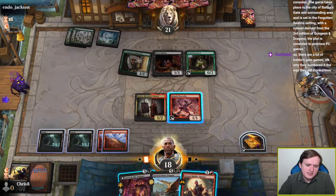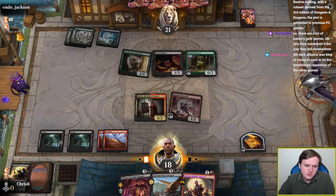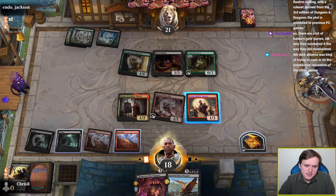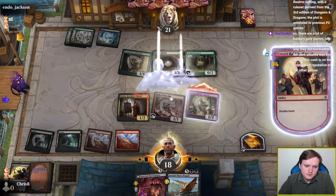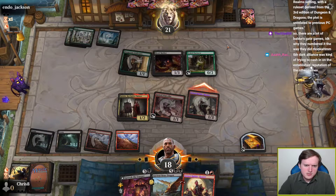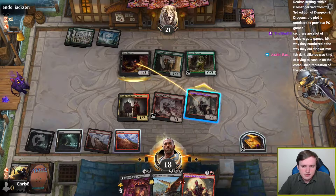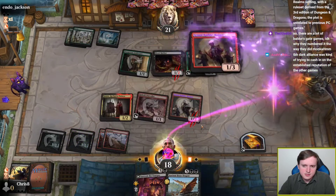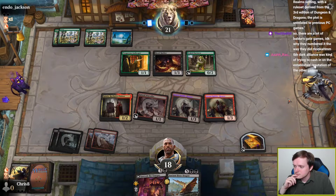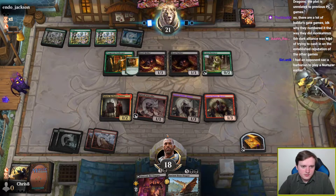Sarevok would actually connect this turn, but if I give Haste to the Rabble Rouser then I get to play two Rabble Rousers, and I think that's better than playing Sarevok. So there's no point in attacking with Kalane. Did my opponent just use a treasure to play a Scaled Nurturer? I feel like that is something I'm happy about. Still not going to use the treasure to play my two-drop deck.